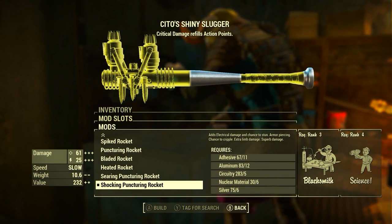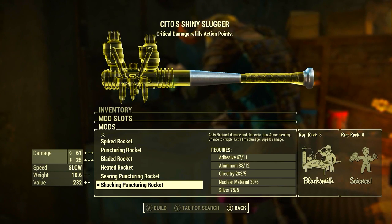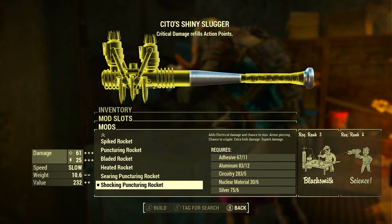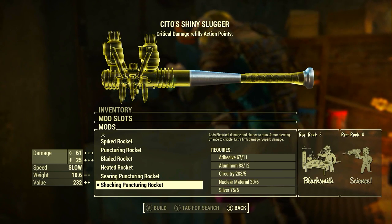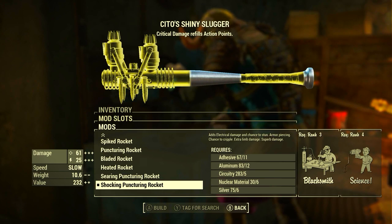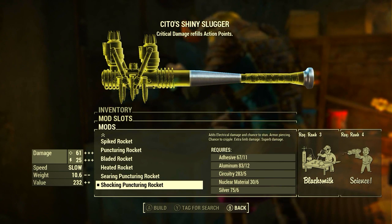In the first slot, we're going to be adding the Shocking Puncturing Rocket, which is a very interesting name for a mod. It is evidently a modification that I have. This adds electrical damage and the chance to stun. It's armor-piercing, with a chance to cripple, extra limb damage, and superb damage.